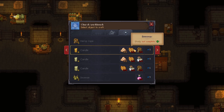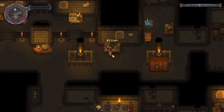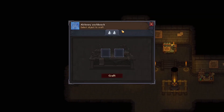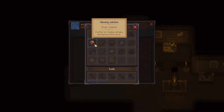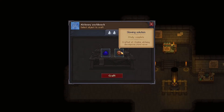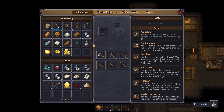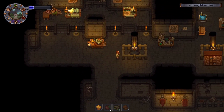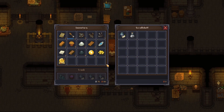We should now have some beeswax, which means we should be able to make some of these candles. Alchemy workbench - acceleration powder and slowing solution, let's see what happens. Energy elixir! We're just gonna leave those there and come back for them. I'm sure there's stuff to do with it, it's just at the moment it's nothing we're really jumping into.